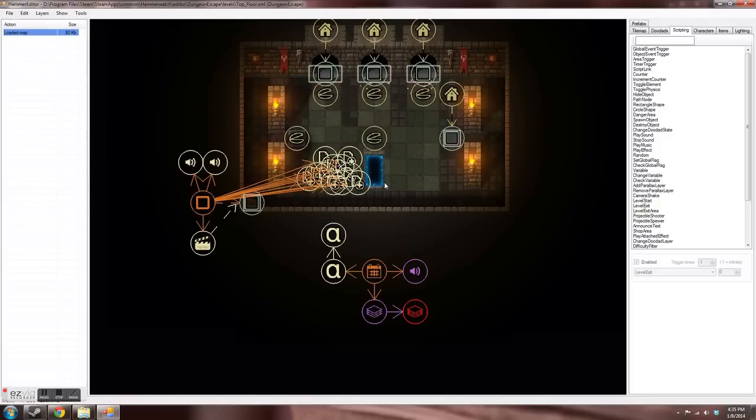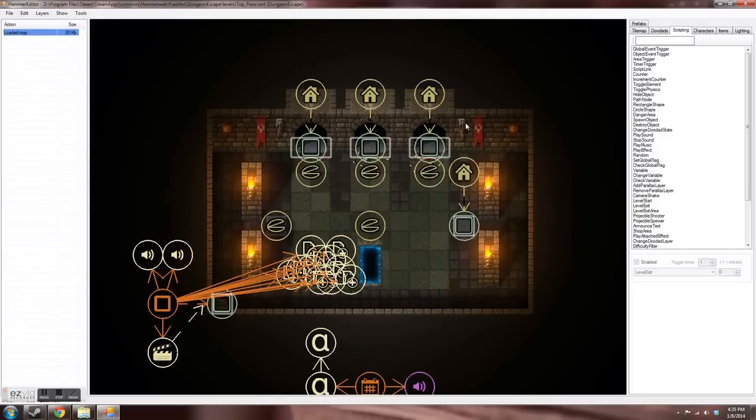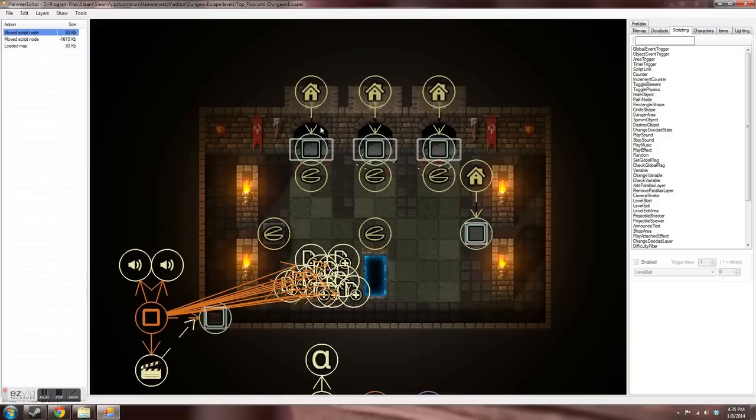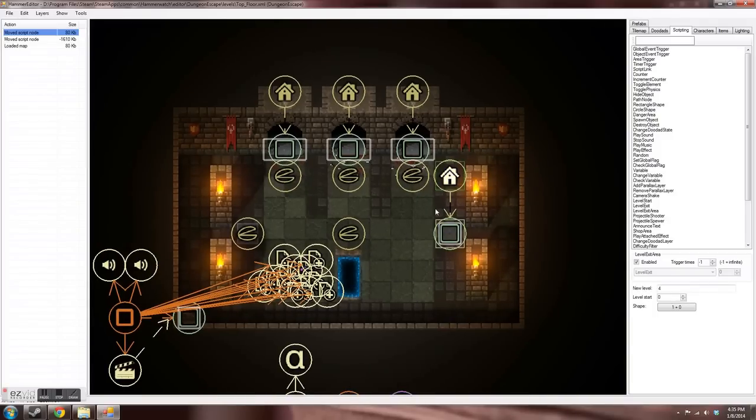If you designate a level start of a number that doesn't exist, it will send you to the first level start — level start ID zero — as a default. On my top floor, my character spawns at level ID 2. You can see the level start IDs: this one is 1, this one is 2, this one is 3. Whenever I'm coming up each staircase I designate which start ID I want them to spawn in front of, so you know which staircase your character came out of.